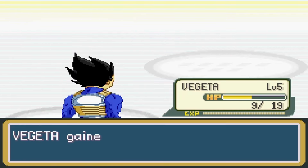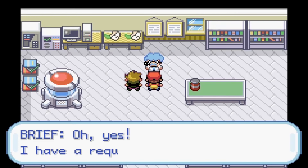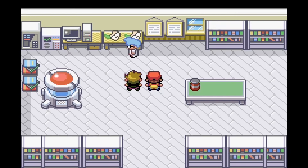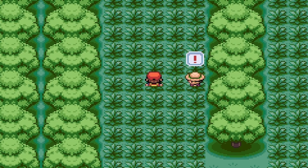I chose Vegeta and challenged my rival to a battle, but the Prince of All Saiyans was more than a match for his half-breed fighter. After the battle, I retrieved Breathe's parcel and returned to him. Now the journey can truly begin.